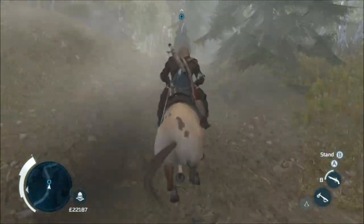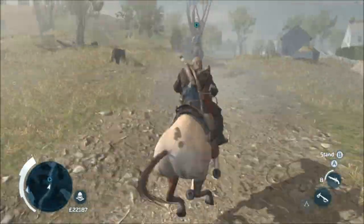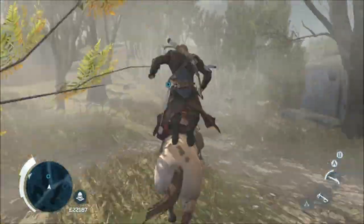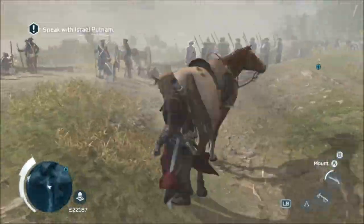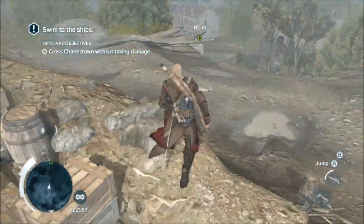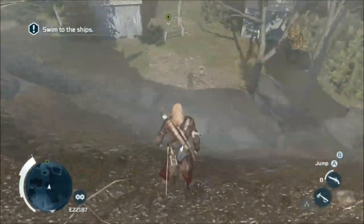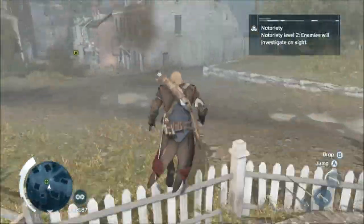It's a multi-part mission, obviously, like they all are, but this one seems to have more parts than the last few. It starts off with following a scout through the woods. You're following him to a guy called Israel, who gives you a little cutscene and asks you to go and stop the ships shooting cannons, I think. I don't know, I wasn't really listening to it, I'll be honest.